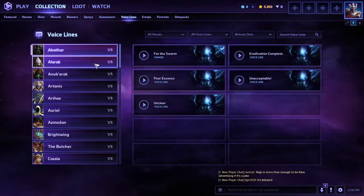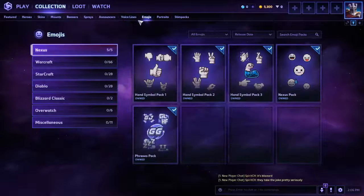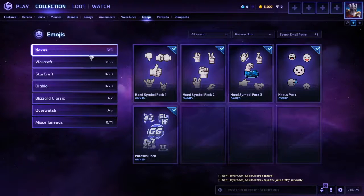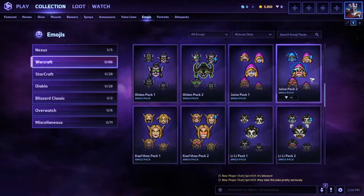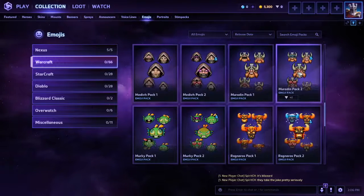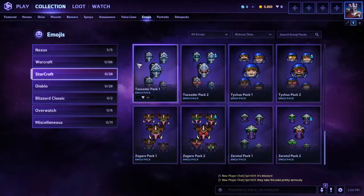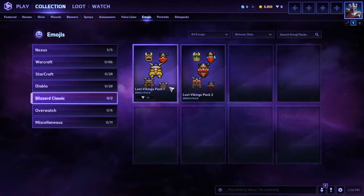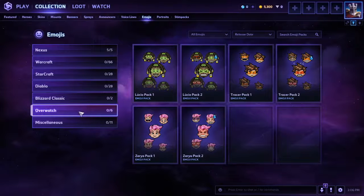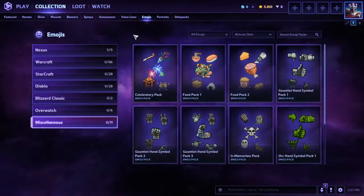Let's see the voice lines and emojis. There's the Nexus emoji set, Warcraft, StarCraft, Diablo, Blizzard Classic — oh, Lost Vikings. Overwatch and miscellaneous ones too. And there are portraits you can unlock.